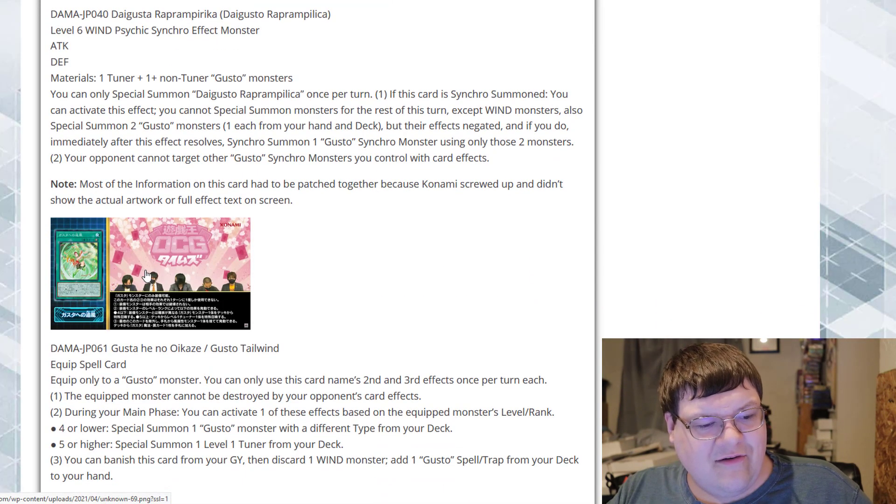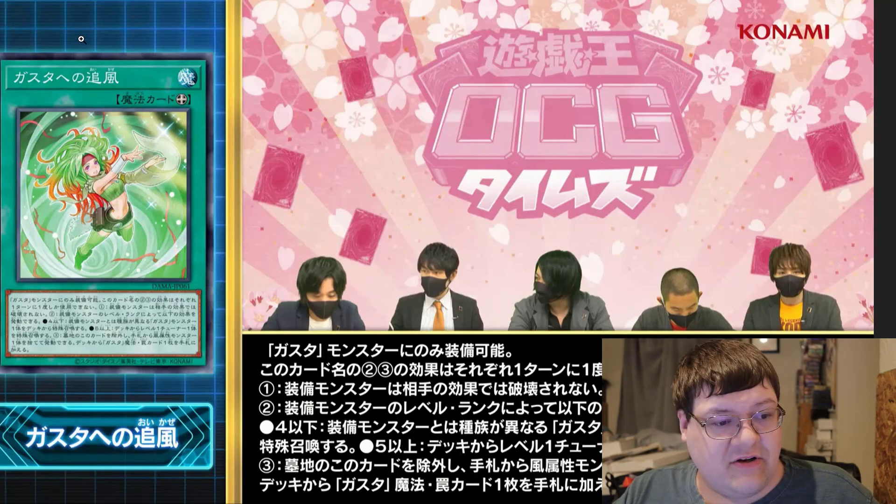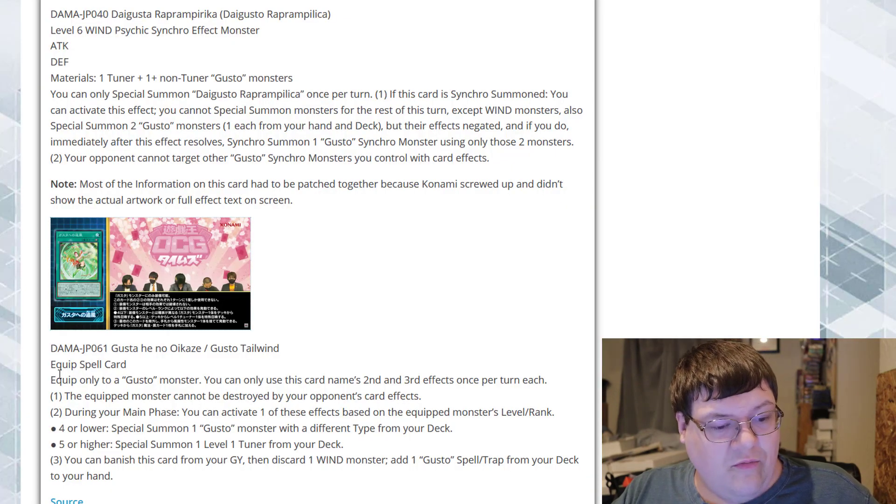Then we got Gusto Tailwind. I'm not a huge fan of the equip genre in Yu-Gi-Oh — equips are pretty hot garbage — but hopefully this does something. Equip only to a Gusto monster. You can only use this card's second and third effects once per turn each. The equip monster cannot be destroyed by your opponent's card effects. During the Main Phase, you can activate one of these effects based on the equip monster's level or rank: if Level or Rank 4 or more, Special Summon one Gusto monster with a different type from your deck — that's actually pretty good. Or if Level 5 or higher, Special Summon one Level 1 Tuner monster from your deck.